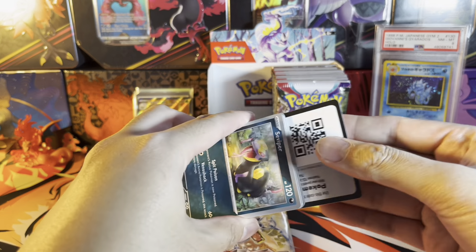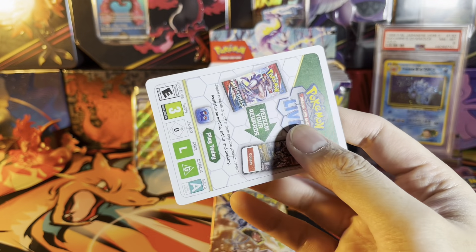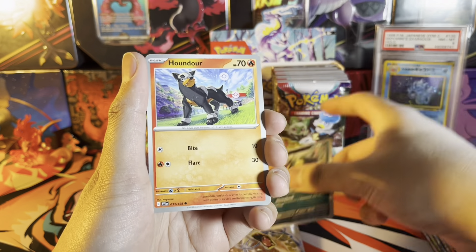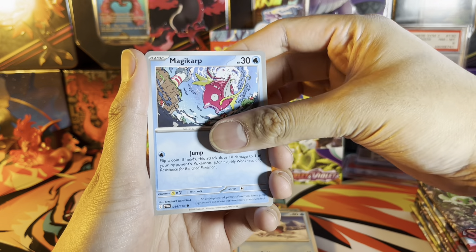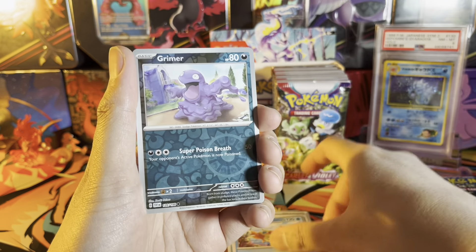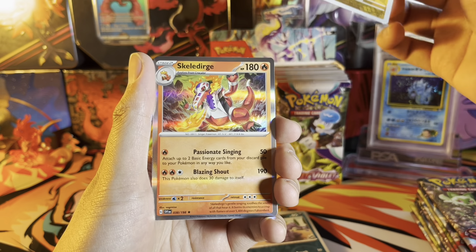I also noticed that all the code cards are white, so you can't really tell if there's going to be a hit in a booster pack. You can't really be clairvoyant about things anymore just by looking at the color of the code card. So that makes it well worth opening each and every one with a pack trick.